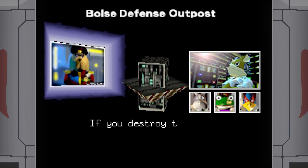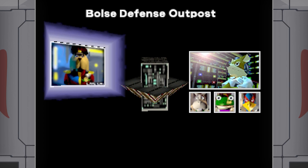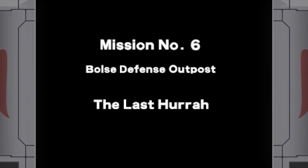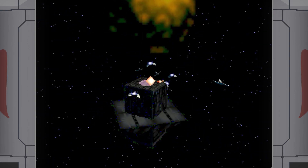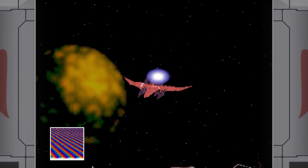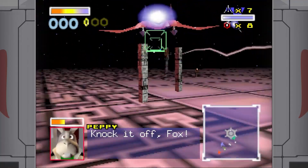If you destroy the satellite, we can go straight for Venom. Be careful, Fox. I'm on it. Good luck. Okay guys, destroy all barriers. Why did flying in on this thing look like I was about to celebrate Christmas?